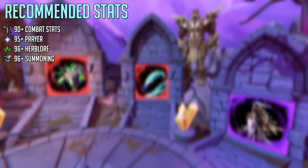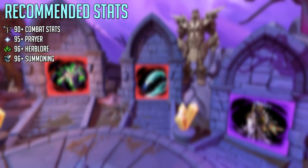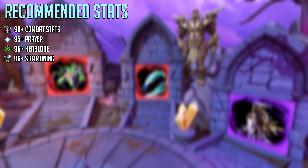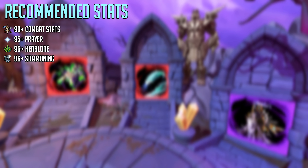Yakimaru is a boss where these stats are probably almost necessary. You do not want to have any stats lower than the recommended stats on screen: 90+ combat stats, 95+ prayer, 96+ herblore, and 96+ summoning. You definitely want to have a BoB familiar when you're at Yakimaru at all times.